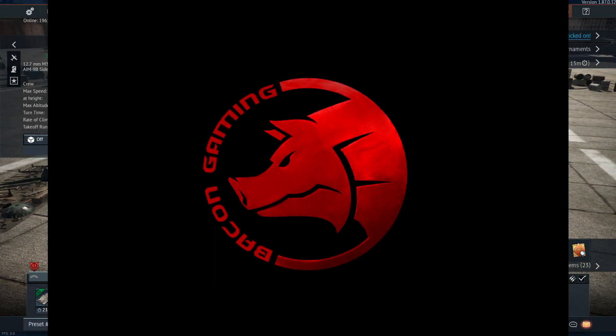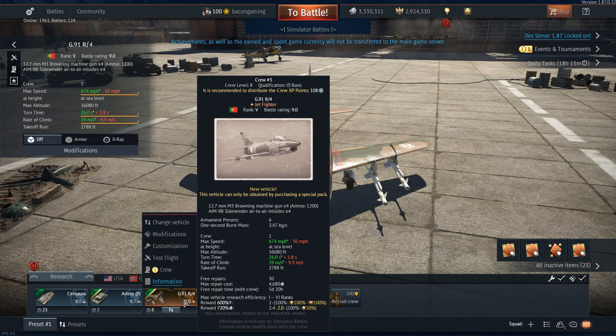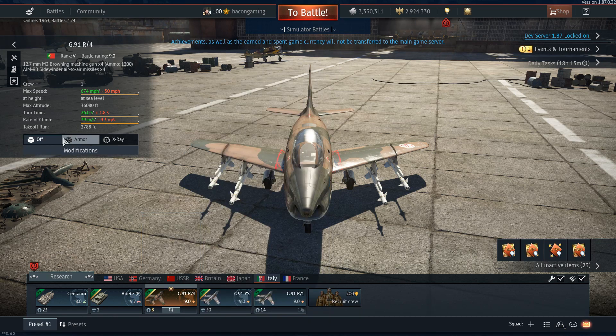This is the G91R4 - the brand new tier 5 premium jet for the Italians coming in War Thunder Update 1.87. I have to say this thing is an absolute riot in air RB and ground RB. I've only done a few games in this on the second dev server for Update 1.87, so this is not a hundred percent sure to be how this aircraft will perform on the live server, but it seems fairly likely.